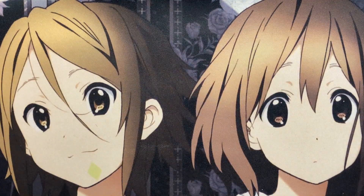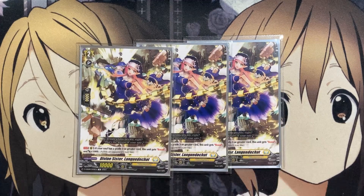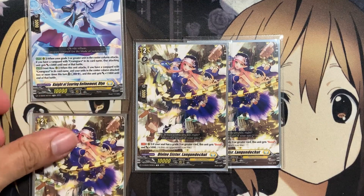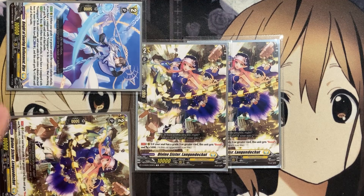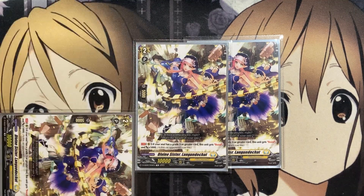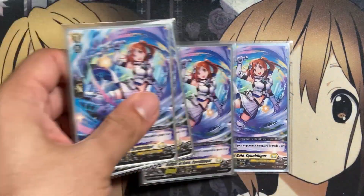For the last of the grade twos, three copies of Divine Sister Longlode Shot. On rear guard, if your soul has a grade three or greater card, this unit gets boost and plus 5,000 power. If you have Knight of Soaring Refinement Defend on the front row, this card can boost it — giving you a 35,000 attacker with plus 10,000 from persona ride and plus 5,000 from the boost, for a total column of 55,000 power.